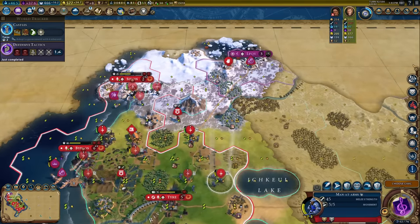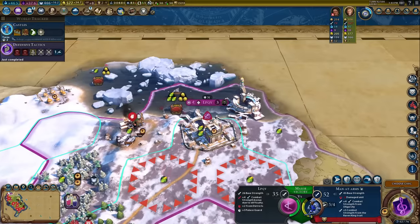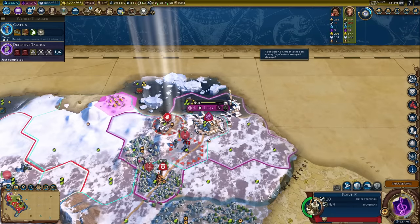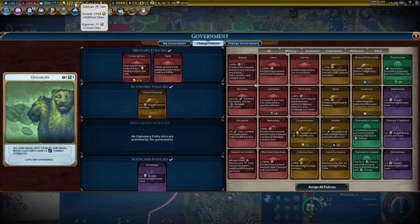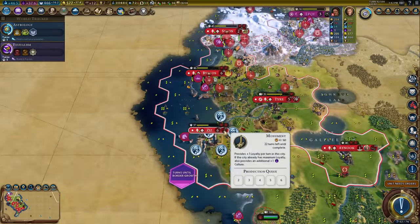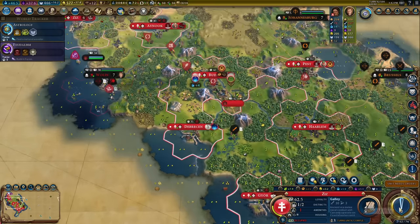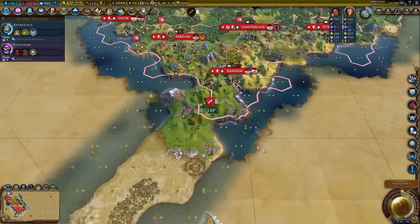Imagine just being in a city thinking nobody can attack me, and then suddenly getting hit like that. Now that I've picked up a bunch of harbors, I'll switch away from Conscription — it's not giving me anything since these are all levied units. Maritime Industries is a card that would be handy. What I need now is a navy; if I build a big one I can go find the new world and bring this pain train abroad.